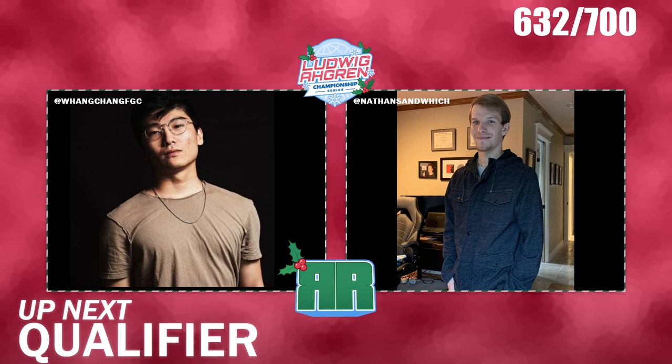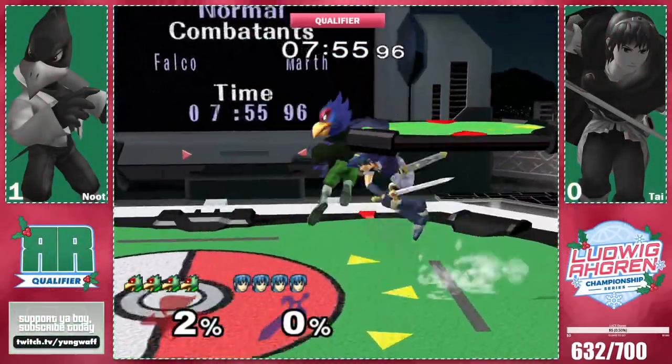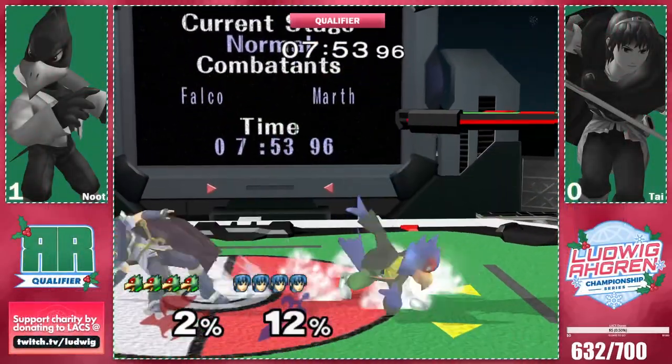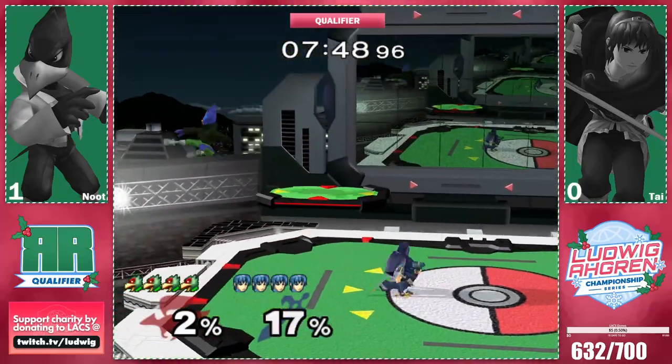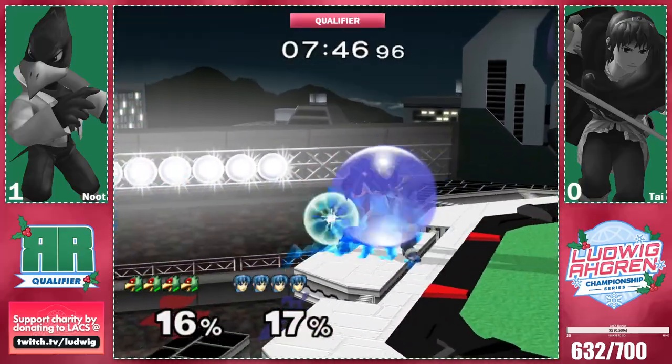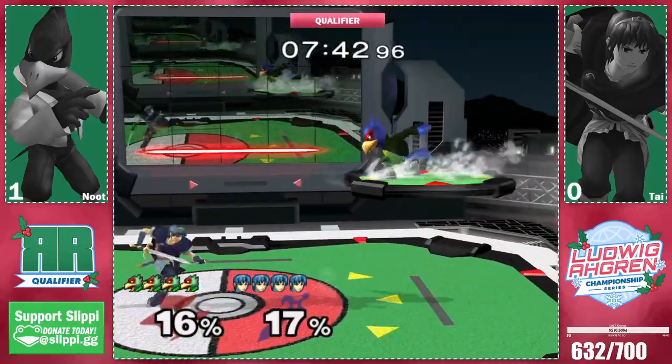Edgeguard situations have to open up so much earlier on stages like Yoshi's Story because of the small size. Usually a Marth forward throw tech chase or an up throw can lead into being off stage — normally three or four chains on a regular stage, but on Yoshi's Story that can happen in like two or three interactions. And this is about what we expected. Ty and Marth in general just favor a little bit more room to dash back — low profile, avoid as many lasers as possible, and try to just find an opening. Goes for the raw F-smash there — really interesting option.